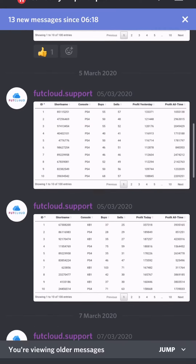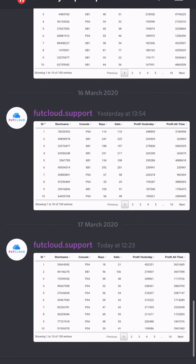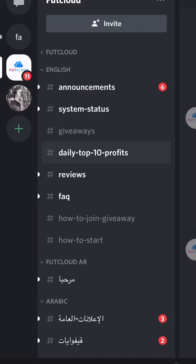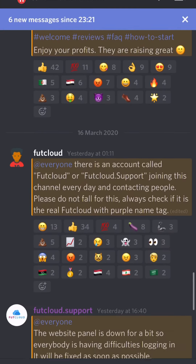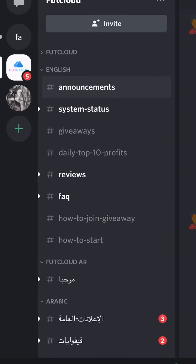This is what the FootCloud Discord actually looks like. This is the first page. It goes through who has made the most profit of that day, and you can see what you see on the actual website with Profit All Time. That person made 3.7 million. There are a lot of different tabs that you can see. Obviously there's announcements, system status, etc. This is the announcements page — they do update it very regularly.